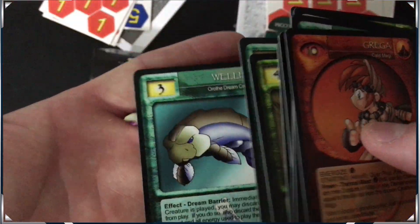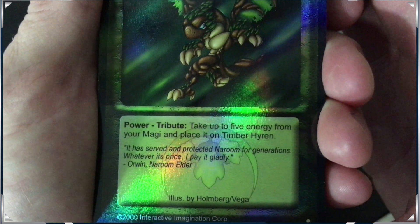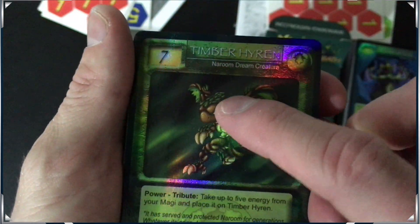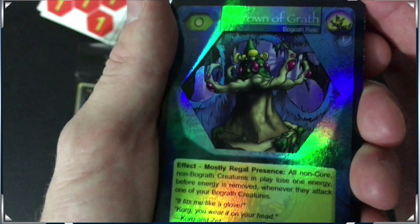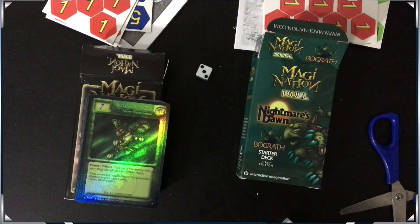I really like the artwork in here. Let me open up my palm to see the cards a bit better. Let's look at that rare — oh wow! Take up to five energy from your Magi and place it on Timber. He's already a seven. Wow, that's shiny — nice. All right guys, so there we go. We wanted to see what that was about. That is very incredibly cool.